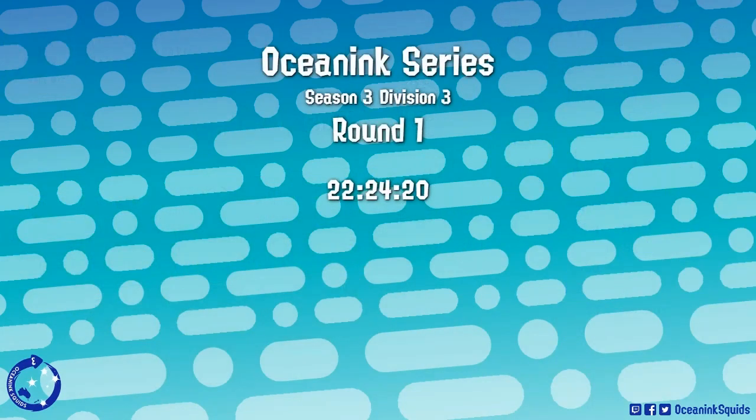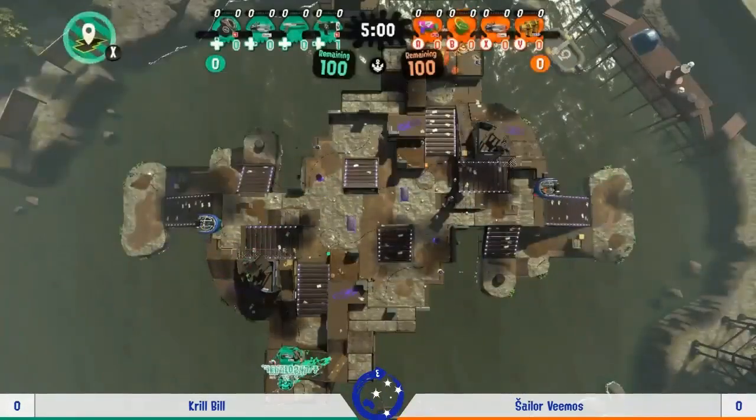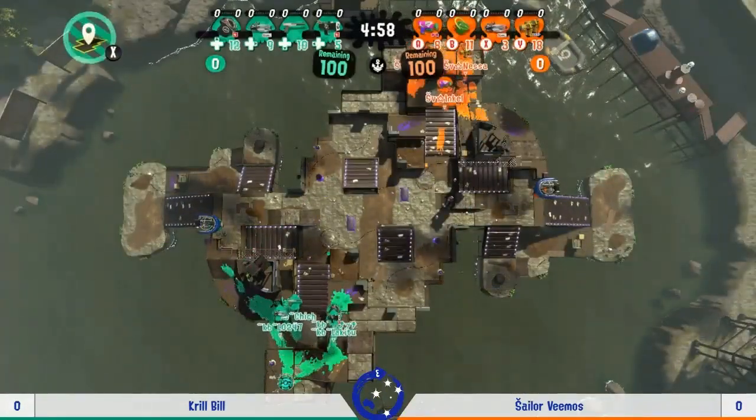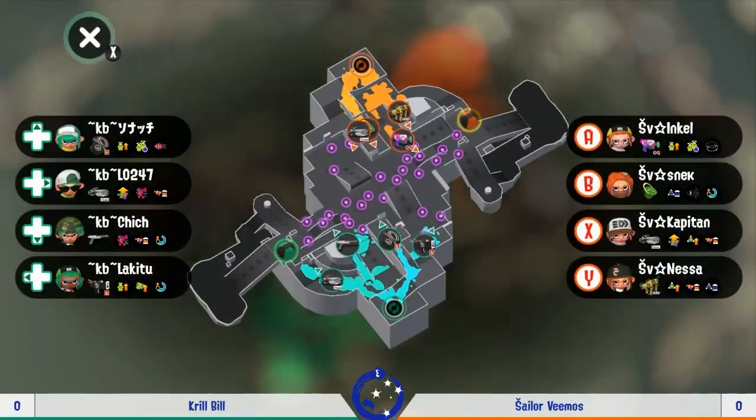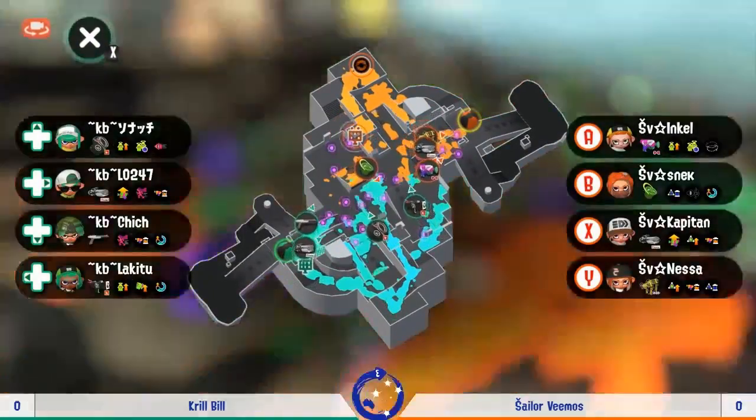There we go! It's Clam Blitz on Piranha Pit. We've already seen a lot of this map so far, and really the most successful pushes have all been ones that have been willing to just really use that aggression to their advantage.